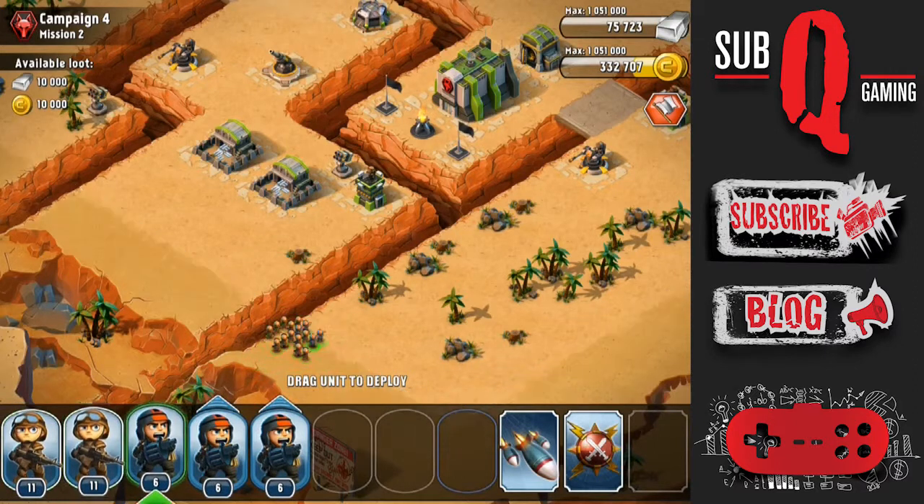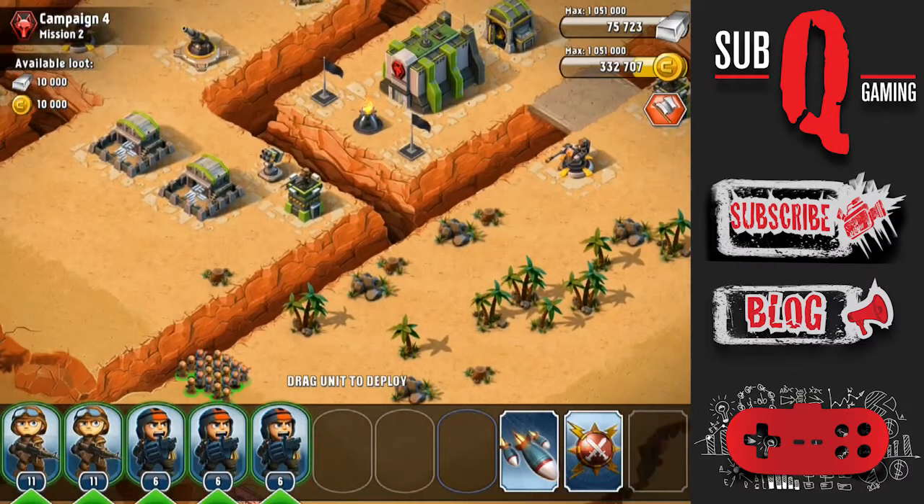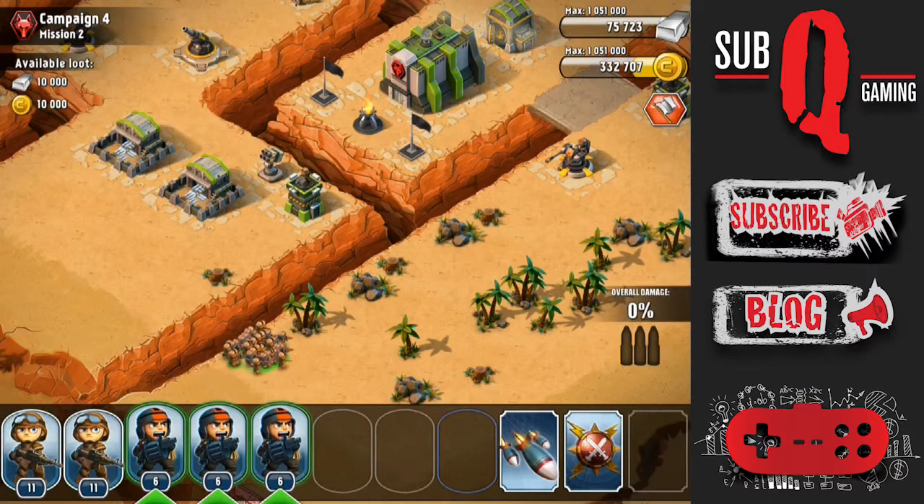I did choose to start in this bottom corner. My plan here was to use the riflemen as bait and the Grenadiers will take down this MG Tower.